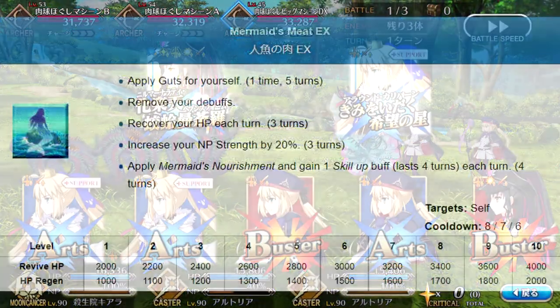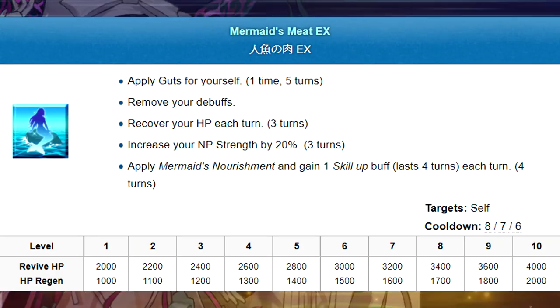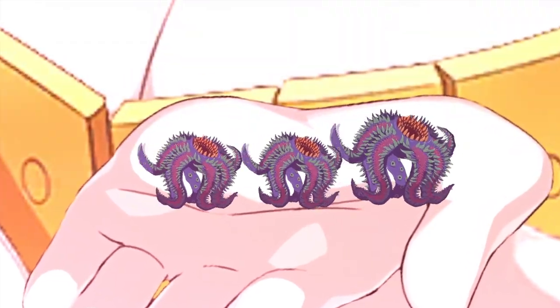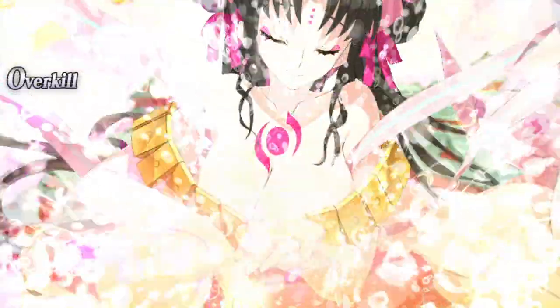The core of Kiara's kit is Mermaid's Meat. Up front, it gives her a long-lasting guts, cleanses her debuffs, heal per turn, and three turns of NP damage. You pop this whenever it's off cooldown, and the reason is that on top of all this, she gets a stacking special buff every turn for four turns.